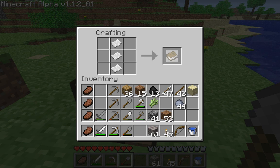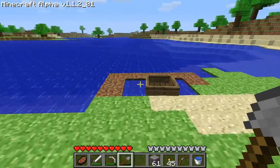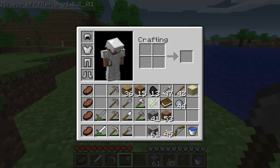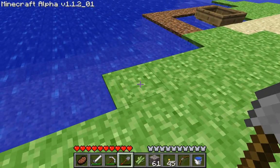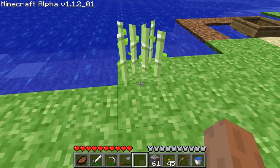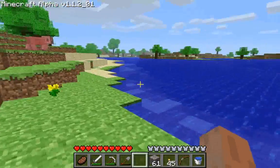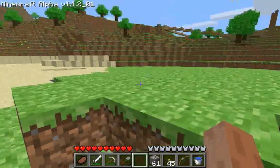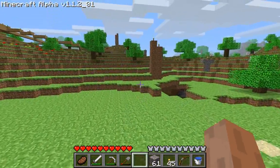It doesn't really look like a book — actually, it does. You know what that reminds me of? An ice cream sandwich. Ice cream sandwiches for all! Let's plant some reeds. Reeds have to be planted next to water, but it's similar to crops — you can put it right on grass, you don't have to till the earth like you do with wheat. You just put it down and it's going to grow up to four squares high. You can have your own little reed farm and make books and paper.